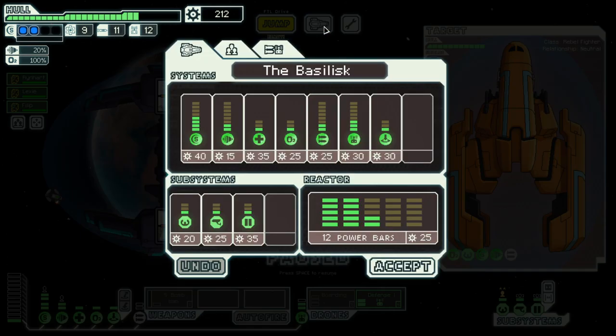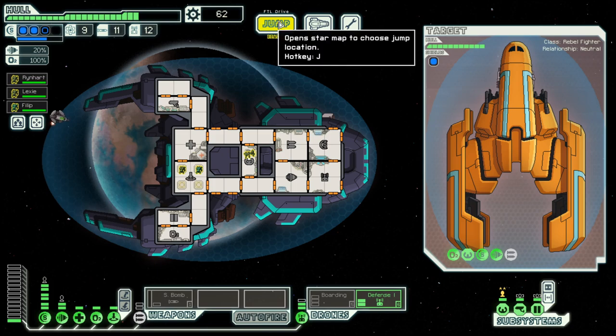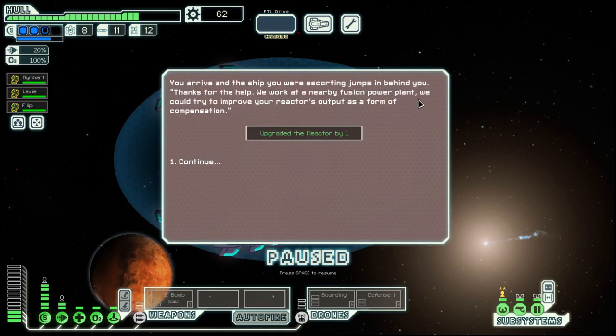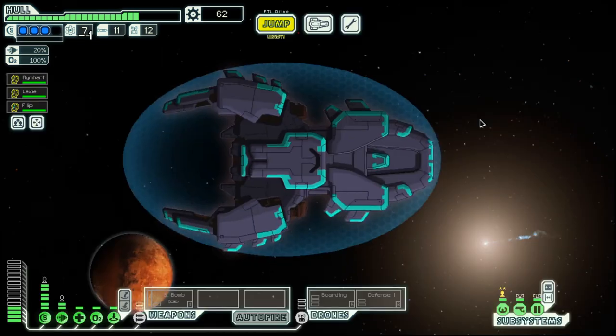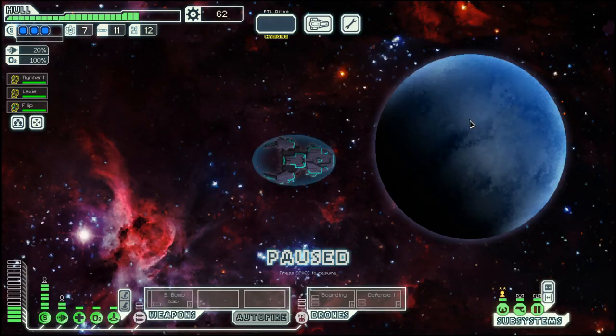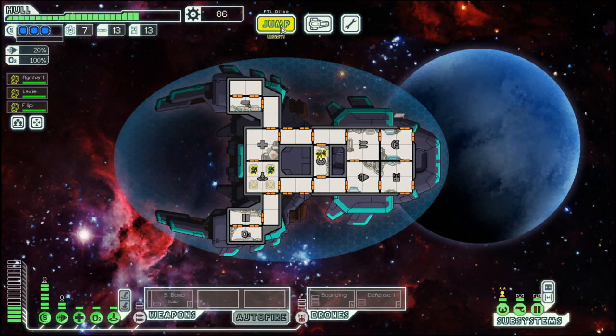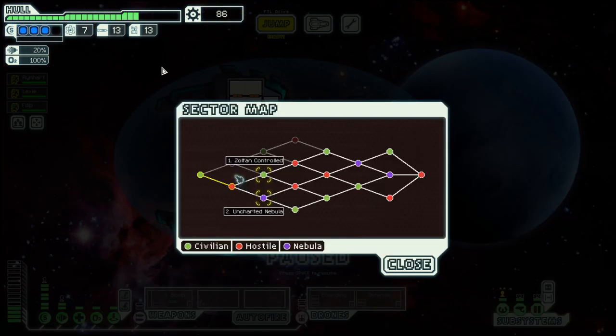Let's buy the next shield and go to the quest. Reactor upgrade, and then to the exit. More scrap, and then we will move on to uncharted nebula, because Zoltan-controlled sectors come with Zoltan shields, and we have no weapon to deal with their Zoltan shields — that's just not good. But that's for the next episode. Until then, goodbye!